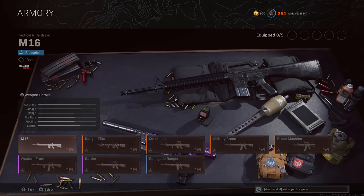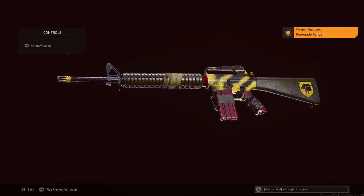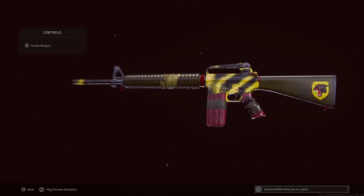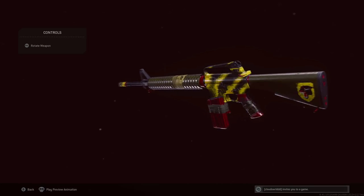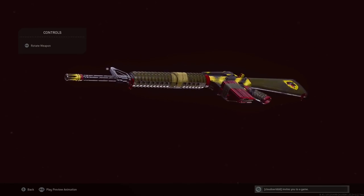The sixth Blueprint I was able to find in the game is the Renegade Ranger — a basic-looking M16. It was released in Season 2 of Black Ops Cold War as part of the bundle Outbreak, which was a free gift bundle. Again, something you probably can't find anymore, but here it is.